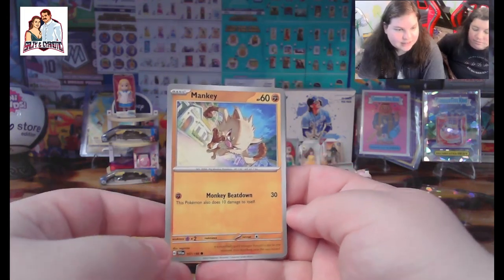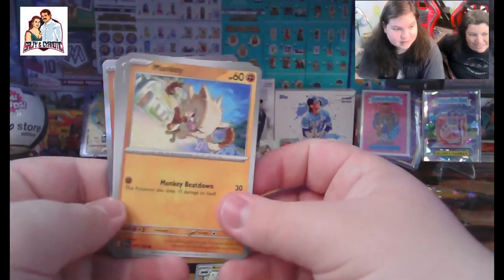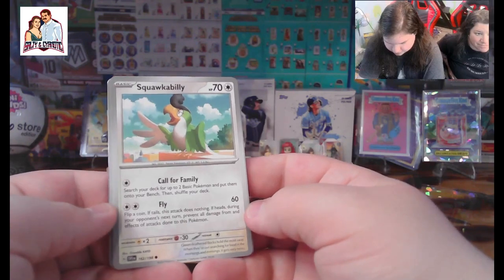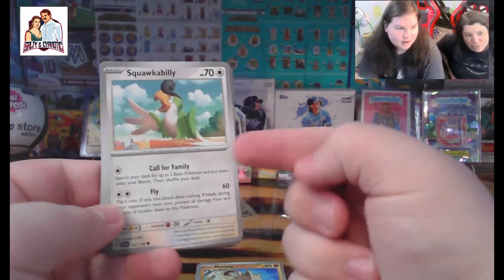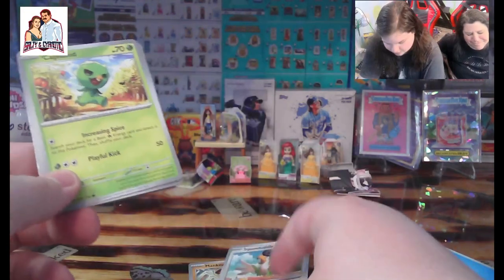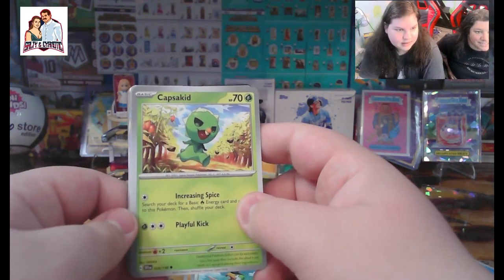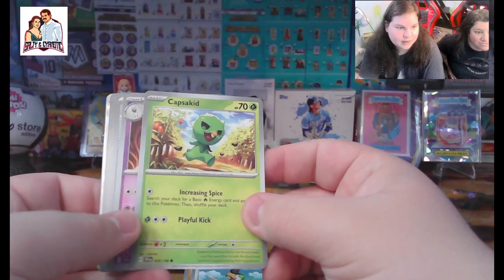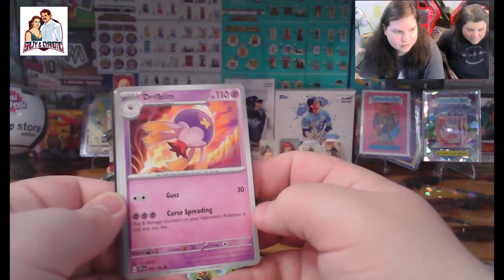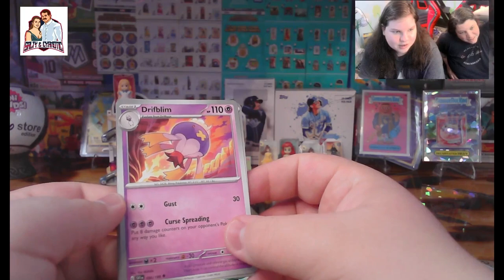Anyways, next one — we got a Mankey. Gotta love the Mankey. Did you know that they can actually get so mad that they just die — they just straight up die? That's so dark. Yeah, there's also a Pokémon that kidnaps children — it's a balloon. We got a Squawkabilly — I like the hair, call for family.